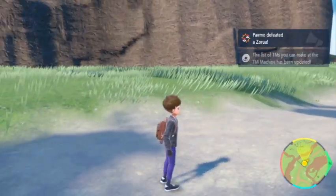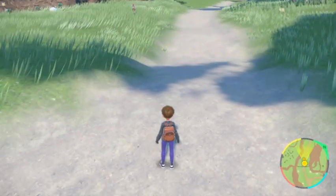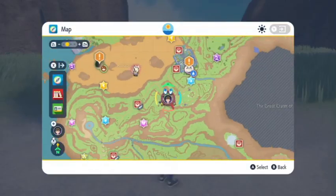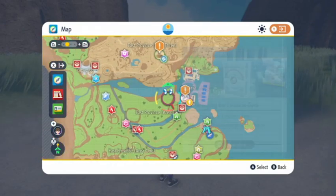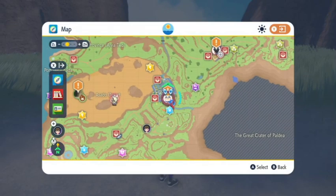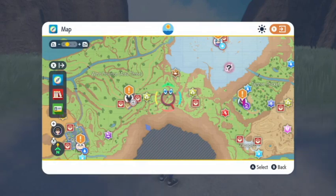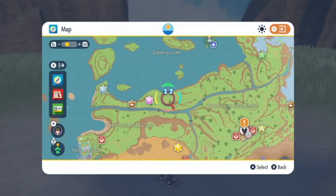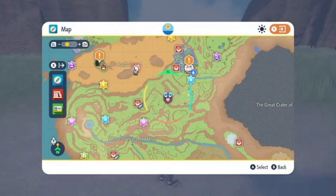That's going to do it for today's episode! If you guys enjoyed, leave a like, comment, share, and subscribe. In the next episode we are going to go from this area over to the electric gym, and then after that we have to come all the way back to the water gym. Then I think the normal one is after that, and then after normal I think it's the ghost one. Anyway, that's going to do it - hopefully you guys enjoyed, do all the things, and I'll see you guys next time. Take care, bye bye!